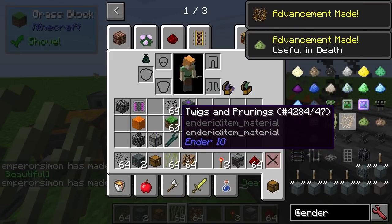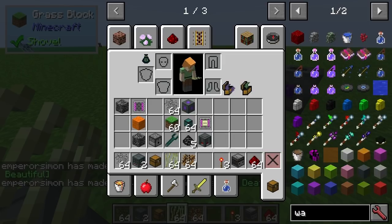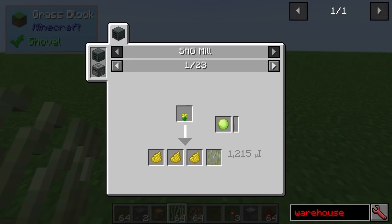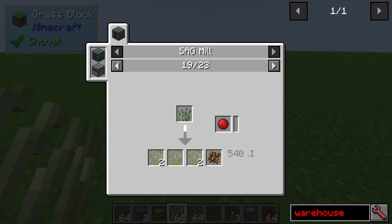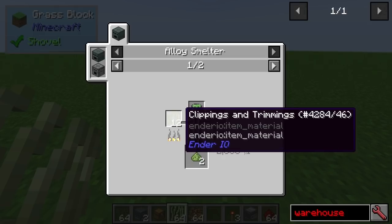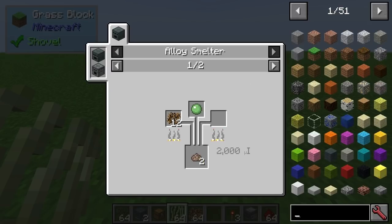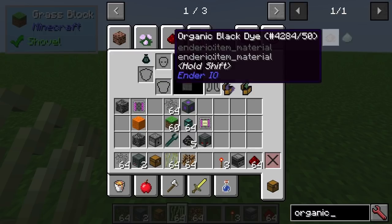There's the stuff with the clippings and trimmings — that's new — and twigs and prunings is new as well. The warehouses are not implemented yet; they were added very late on in 1.10. To get clippings and trimmings, a lot of stuff will actually give you them — basically flowers. A large fern gives you both. Grass gives you both. Cactus is very good for clippings and trimmings. You can mix them with slime or slime in a bucket to get organic green dye.